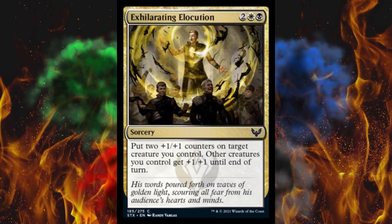Next up, Exhilarating Elocution — forecast sorcery. Put two 1/1 counters on target creature; other creatures you control get +1/+1 until end of turn. The temporary and permanent mixed together for an appropriate amount, without being devastatingly instant speed. This is how you design a spell right here. This is a damn good spell.